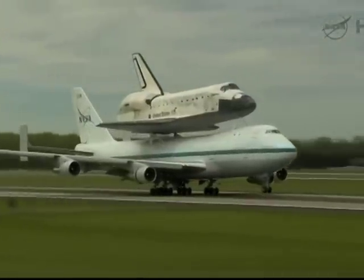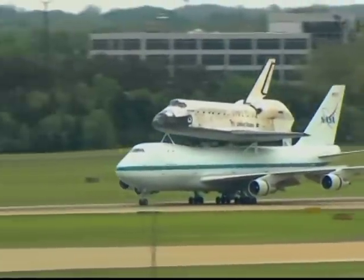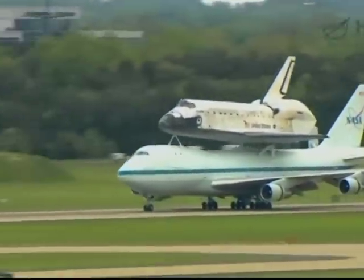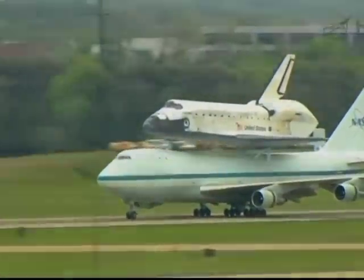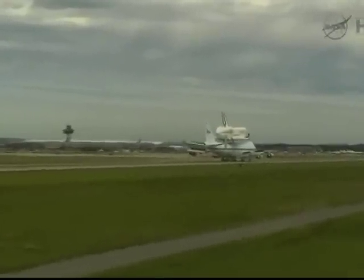November 5 Echo Tango, as soon as the T-38 and the 7-4 are clear, go ahead and cross the runway to clear room for the T-38 to enter downwind. Copy that. Air photo.